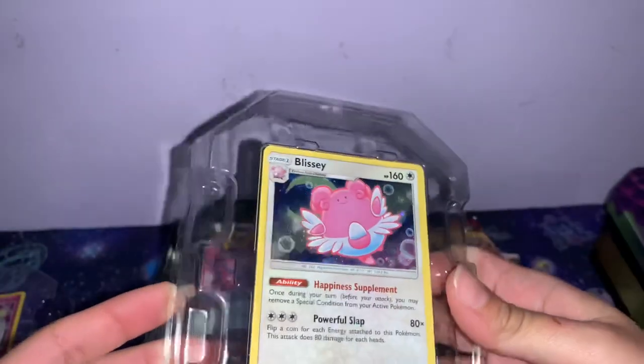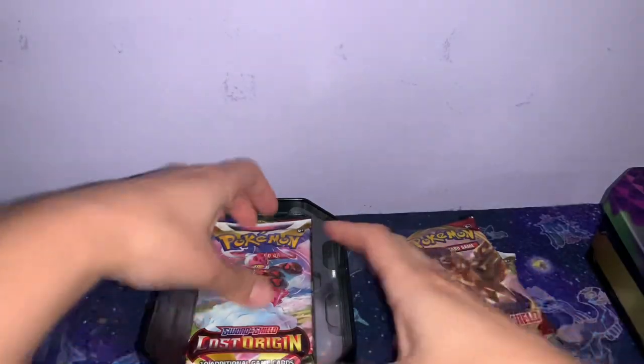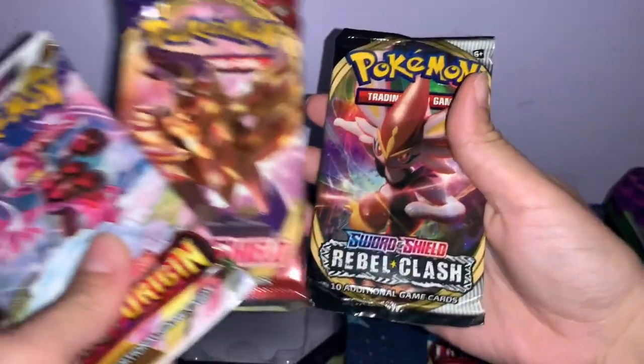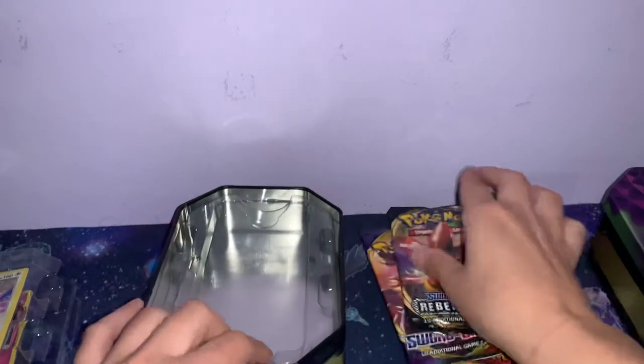There's our Blissey — anything with this holo, I'm a sucker for. So Lost Origin, Base, Sword — okay. Now different regions, if I got this tin or these tins, might have different packs, but we'll see. I mean, you'd have to see on YouTube, wouldn't you.